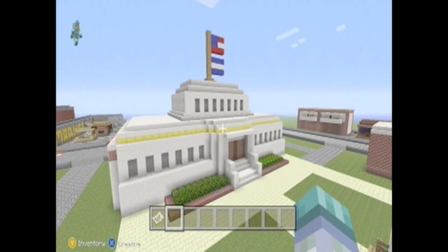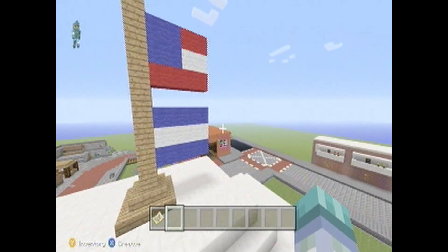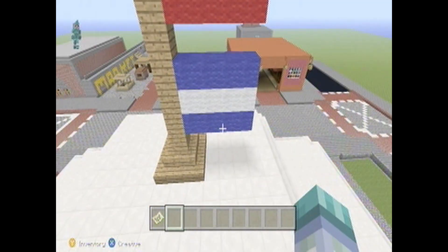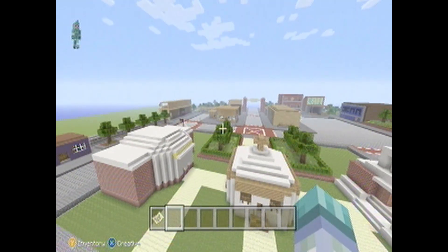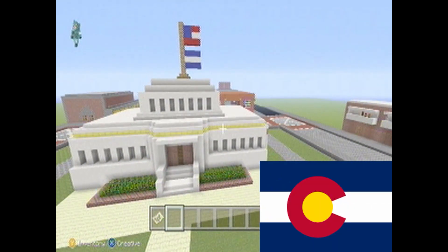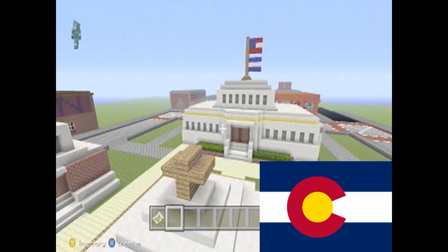The town hall is vacant — it's a shell. But you can see I have an attempt at a Colorado flag and obviously the American flag over it. I know the Colorado flag is missing some detail — it's not a one-to-one.